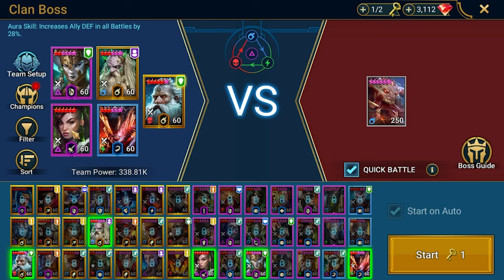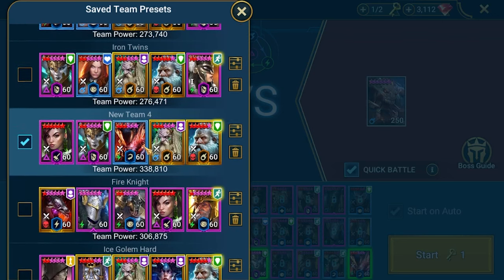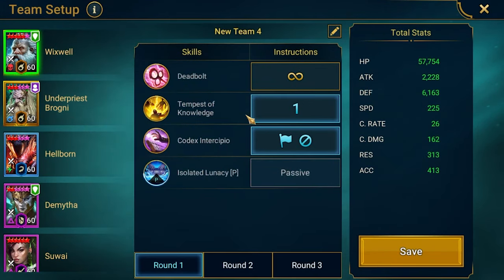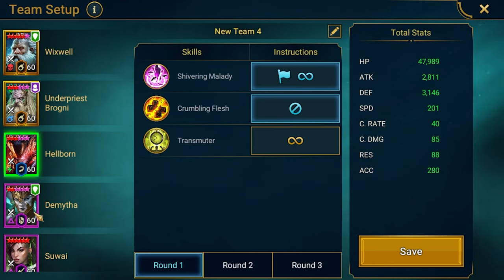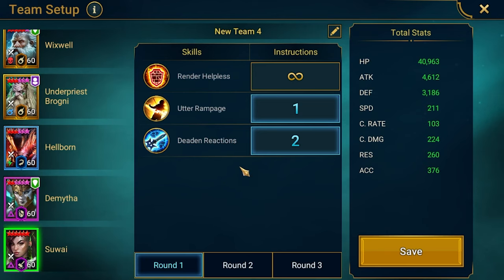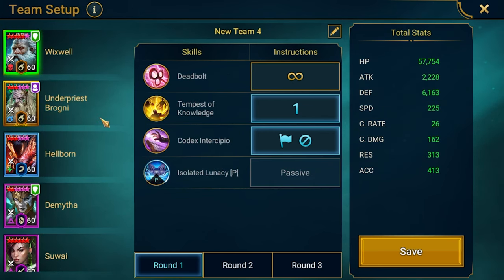I'm using Sway because I can, but generally you can place anyone in this spot with a similar role. This is new team number four. In terms of speed this is a very slow team — one-to-one ratio. Wixwell is three-to-four or four-to-three, moving four times when the clan boss moves three times because his speed is 225. Brogni 200, Hellborn Sprite 201, Dimeta 198, Sway 211. Not crazy speeds, but it's fine and it works — we don't need a two-to-one speed tune.